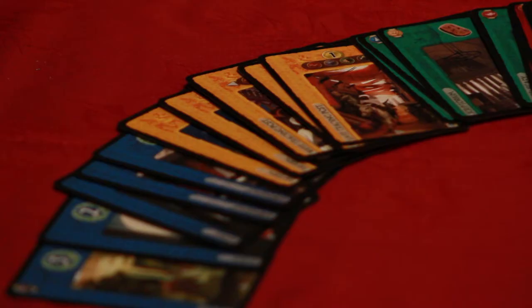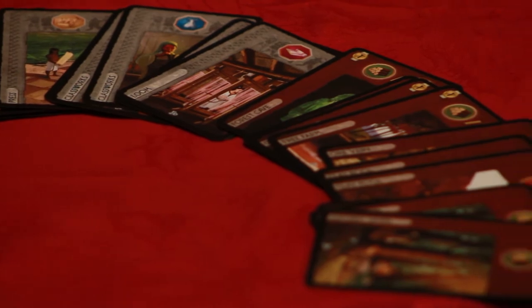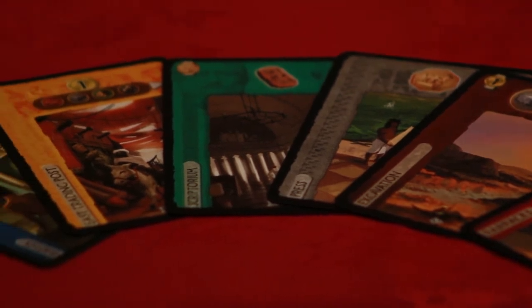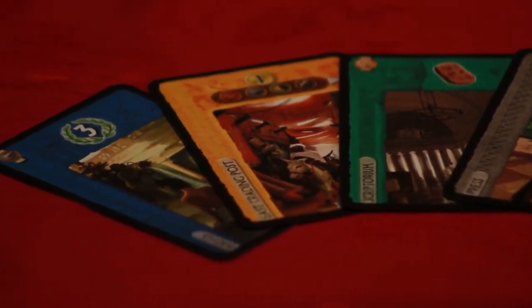So it's really interesting how you play the game strategy-wise because who you're next to is going to start affecting what cards you're choosing. There are also some set collection cards, and there are buildings that just give straight-up points, others give discounts, and others combo with whatever cards you've been playing.